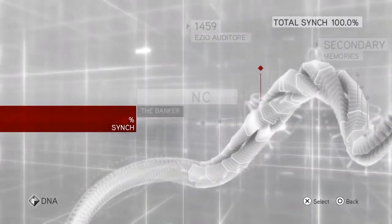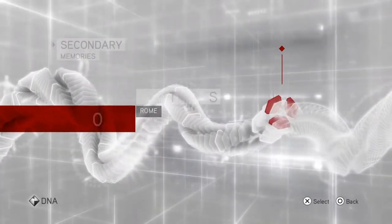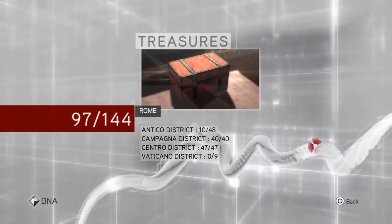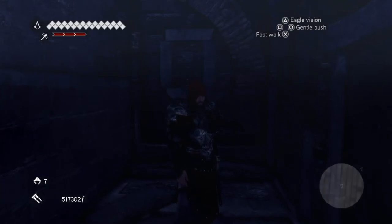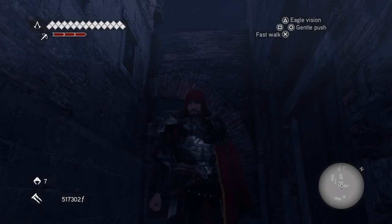We'll just quickly show you on the DNA screen that we have now got 97 treasures. We have all of the Campania, all of the Centro, and we have 10 of the Antico. And that's where we're gonna end this video — thank you very much for watching, and until next time, Requiescat in pace.